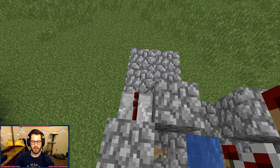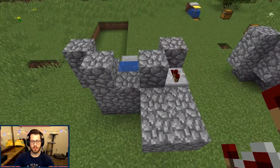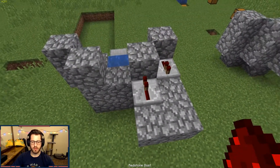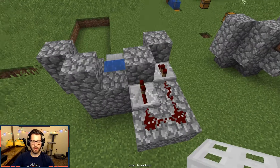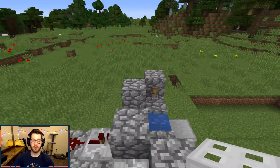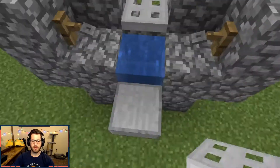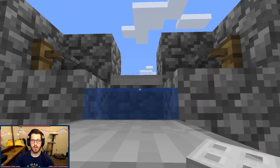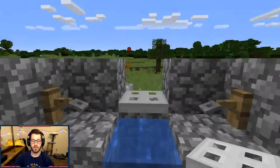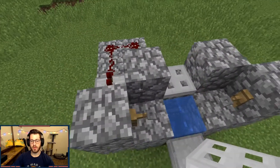For the redstone, we're actually going to put a block here, and our trail is going to go around the backside. You want the repeater going out of the tripwire block, then coming back into this block here, which is going to power our trapdoor. The trapdoor you want running left to right — from this perspective, you don't want it going forwards and back. That's what you want it to look like when it opens up.